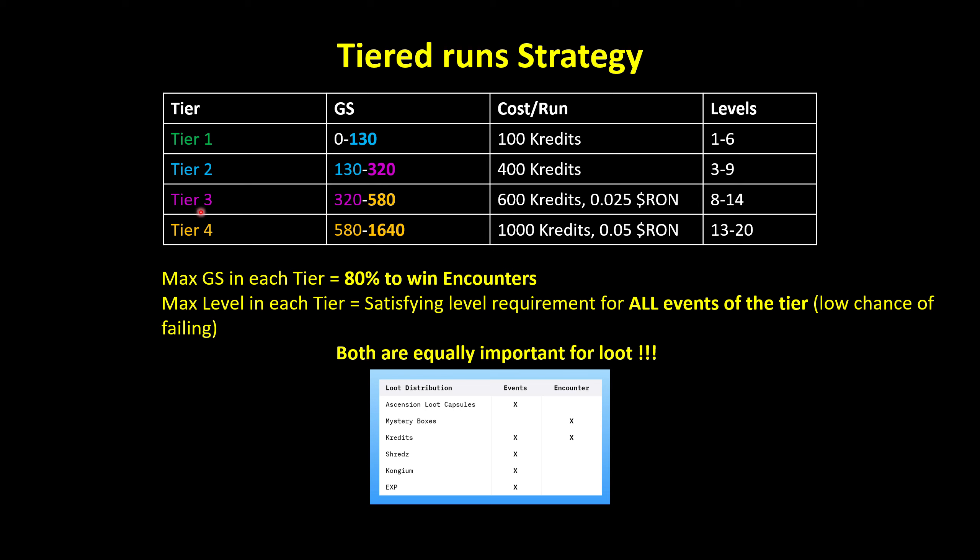For tier 3, you will need 580 gear score. You would also try to have the maximum level to be able to win the events that happen during the runs. As you can see, the loot distribution is mainly events for loot capsules and mystery boxes for encounters, so they are both really important — you need both the good gear score and the VX level.